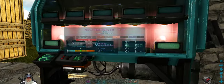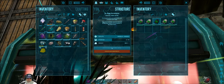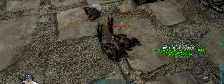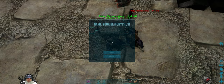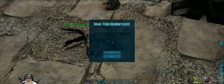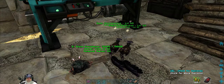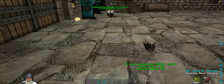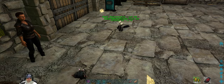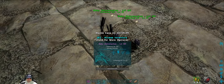What we're going to do now is get into our incubator, select our Deinonychus egg, and hatch it. Oh, we got two — twins! Both females. That's perfect.